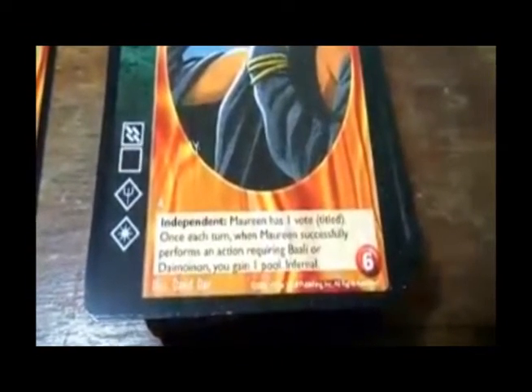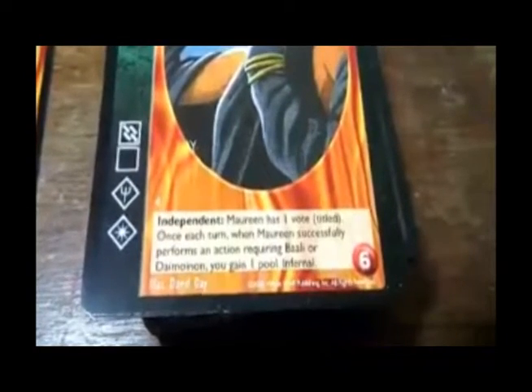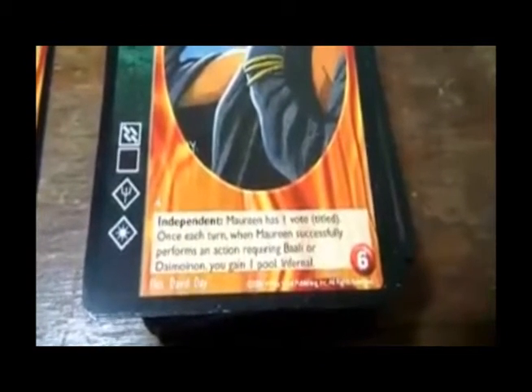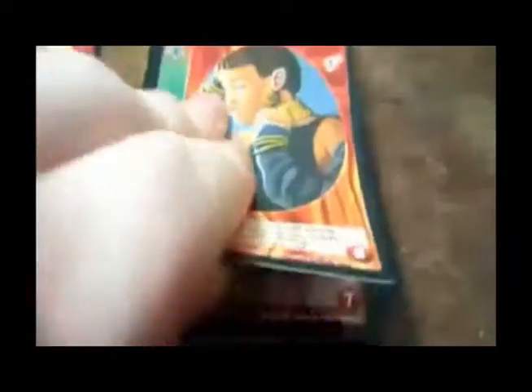Dark Priestess — independent, has one vote titled. Once each turn when successfully performing an action requiring Bali or Dominion, you gain one pool. Infernal. Oh, there's a Salete in here — Sarene Suck Hardy, independent. At close range, she may send the opposing vampire to Torpor as a strike if the range in the previous round was long, not usable if any damage was successfully inflicted on Sarjah in the previous round. Crazy!